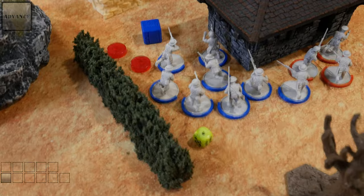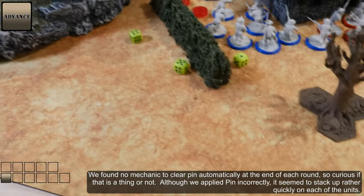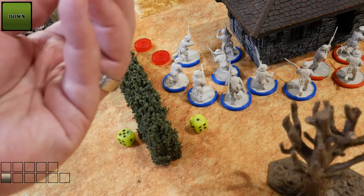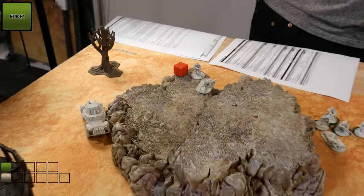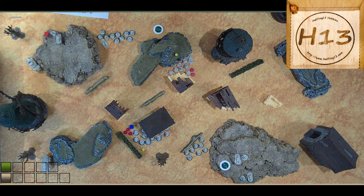I'm going to tell this unit of regular riflemen to advance. They're going to roll their leadership, scoring a nine, which is not going to be sufficient — so that's going to fail. They're going to go down instead and take cover. These guys are going to shoot at the light vehicle with a fire command. You need a four or better to hit. Nope — that just pins it though. Okay, then you should have a second pin.